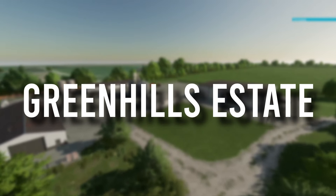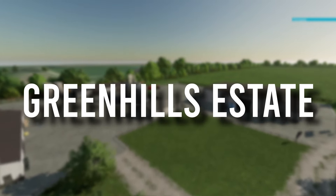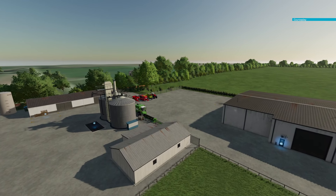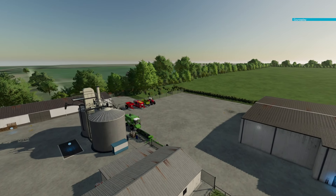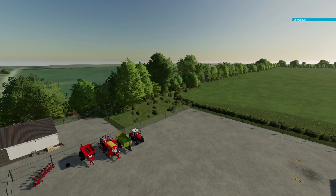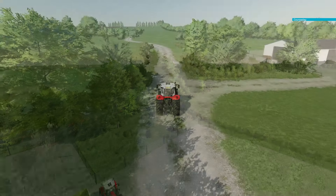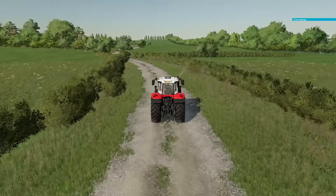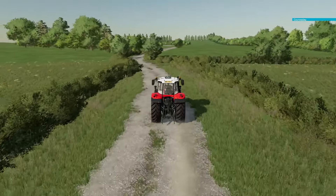The first map is Green Hill Estate. This map is located in the heart of the English countryside and has been left as pasture for many years. The land is being sold for farming, so it has a bit of background history. The local landowner and neighbor have some fields as well, so some contracts will be available. There is very little arable land when you first load the map, so if you want to do crops you'll need to plow the grassland.